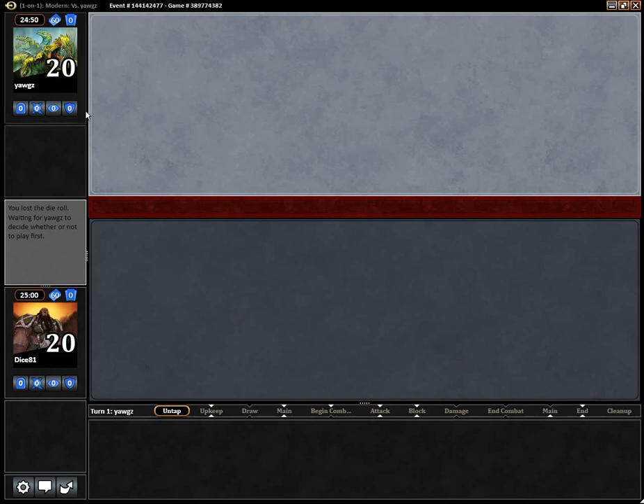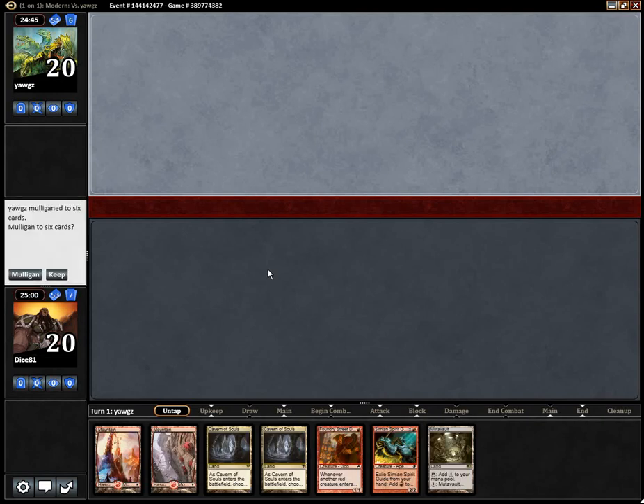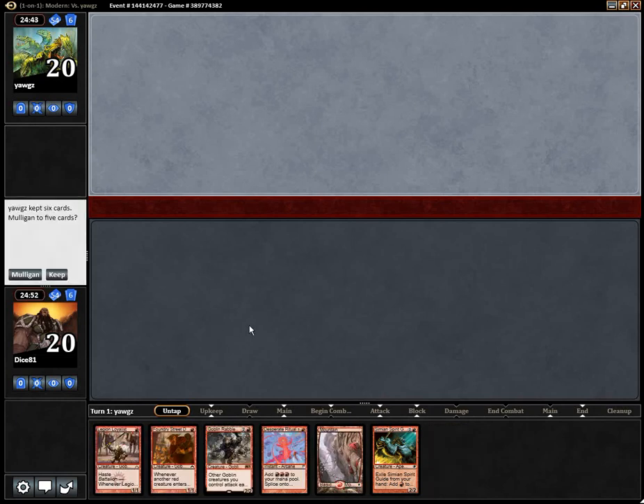Let's see what Yorx is playing. I lost a die roll — always a bad sign for goblins. This hand is unkeepable: 6 mana sources and 1 goblin, that's not good. The next hand is a lot better — that's a turn 1 Rebel Master I'm looking at here, and that's a keeper.